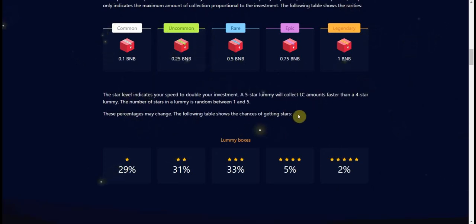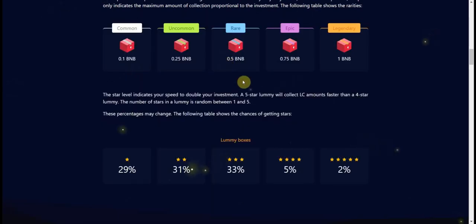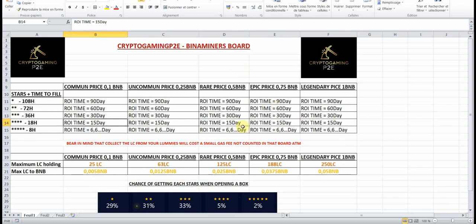I've made a board for you with a simple ROI calculation. If you mint a one-star you'll have a 90-day return on investment; a two-star gives 60 days; three stars gives 30 days; four stars gives 15 days; and five stars gives 6.6 days. So minting five stars or four stars is very interesting, and even three stars is pretty okay.